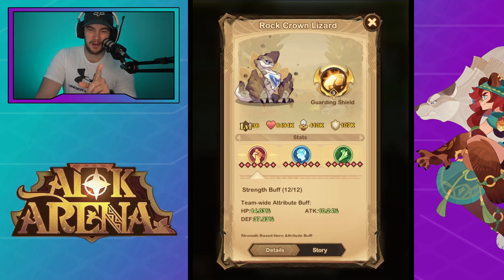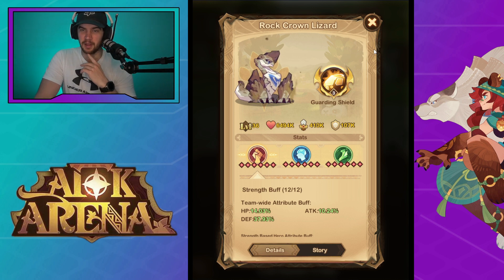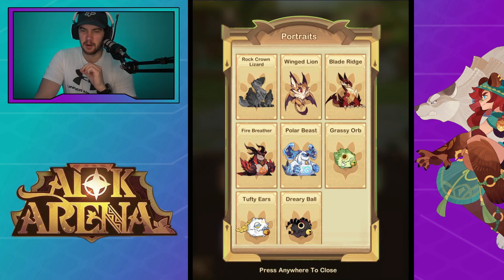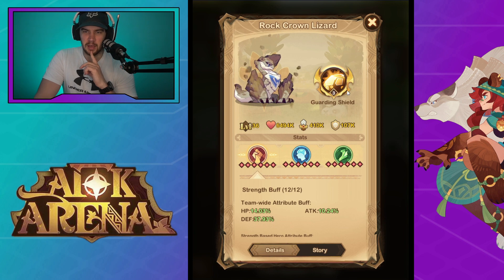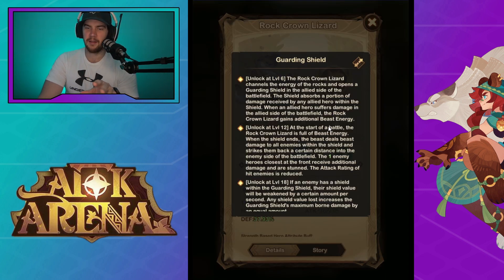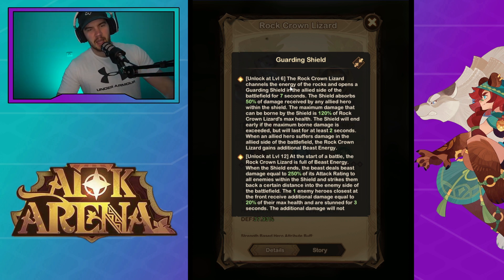I also gathered from Sonny on the official AFK Arena channel that if you annoy this guy, he'll headbutt you, even though he's pretty docile. I found that quite funny. I think this guy looks pretty decent, to be honest. I do think his skills are nice — he gets the energy at the start, which is very similar to Grassy Orb's ability. So let's expand and go through all the skills in the bigger view.